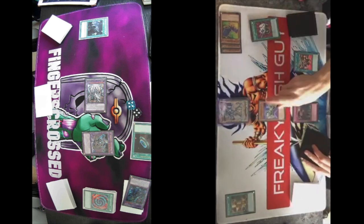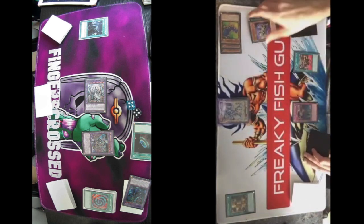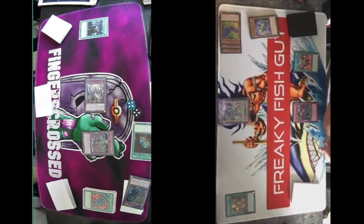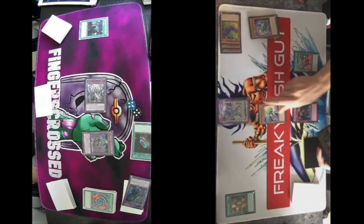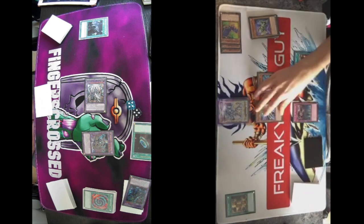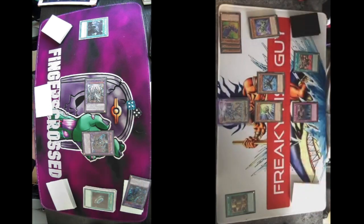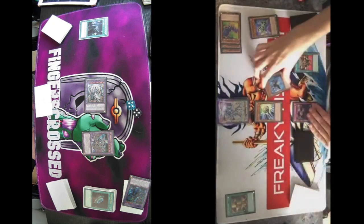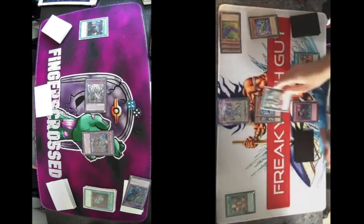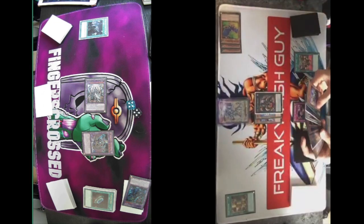Normal Summon Regulator. Use the effect, tributing it for cost, to Summon 2 Time Thief monsters from deck. Summon Bezelship and Winder, then activate Winder effect to search — add another Bezelship. Overlay for the second Time Thief Redoer. Deck out again — let's go! Win condition established.